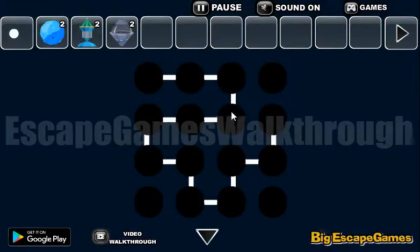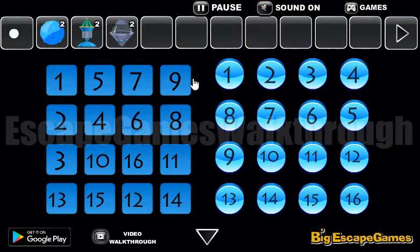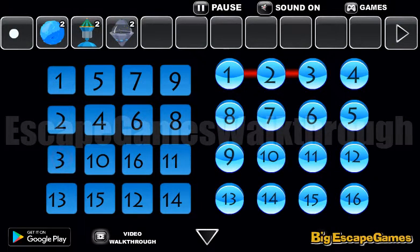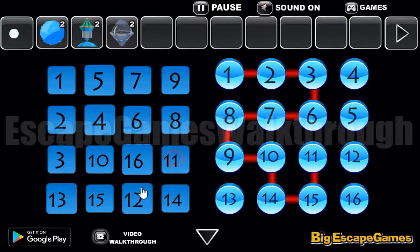This is the path we need to follow, but in a specific way — we need to point the digits. The sequence is: one, two, three, then go to six, then seven, eight, nine, seven, eight, nine, then ten, then fourteen, fifteen, fourteen, fifteen, eleven, twelve, five, eleven, twelve, and five. And we've done it!